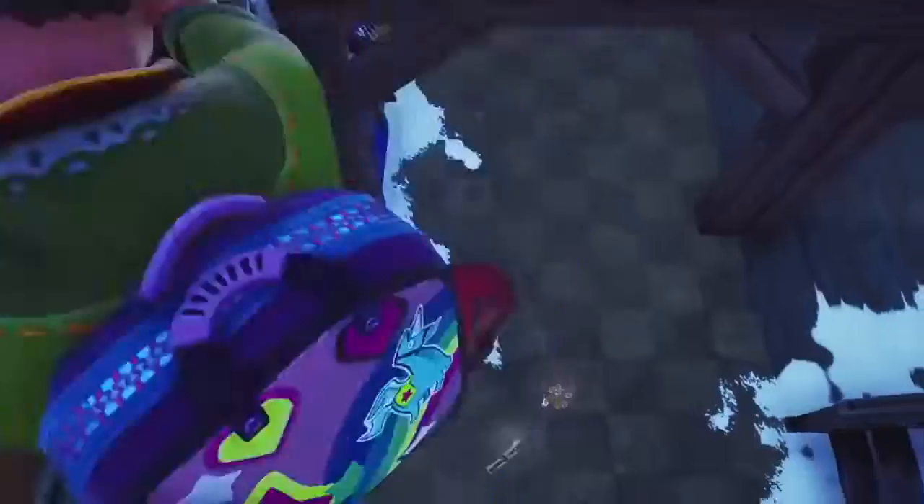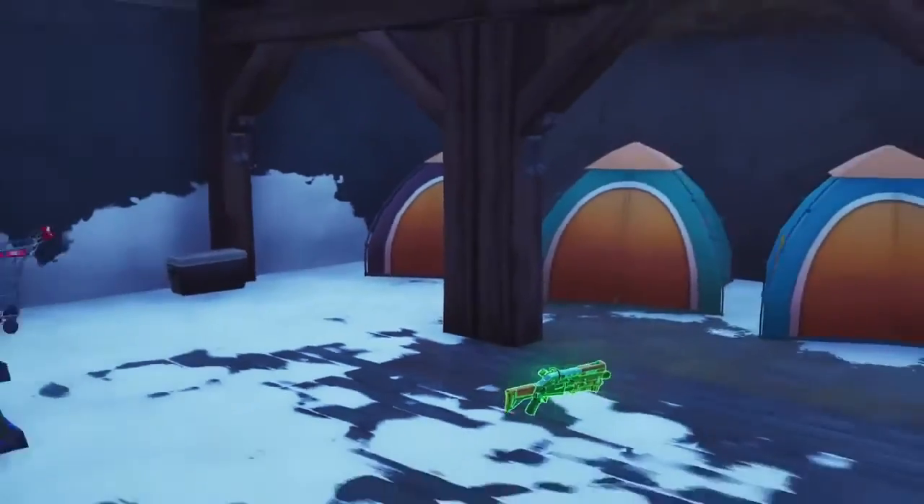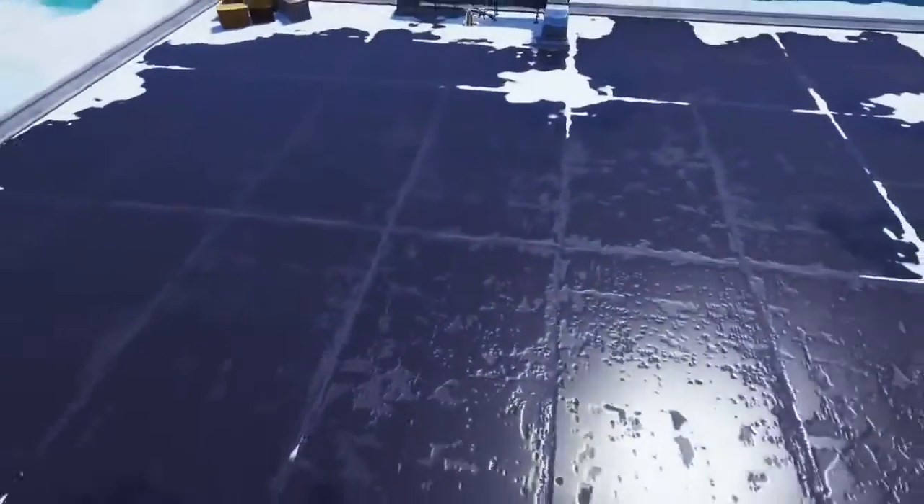Number 13 is under Greasy Grove where it used to be. There's ice — you break into the souvenir shop, go behind the tent, and no one's gonna look for you. Make sure you cover up the hole if someone knows you're down there. Easy.